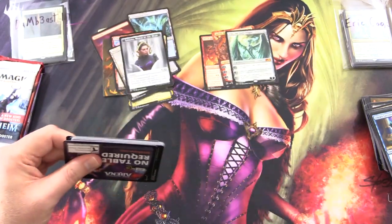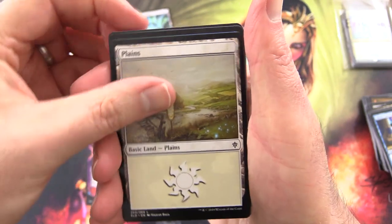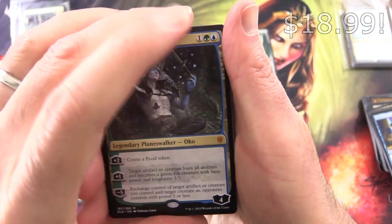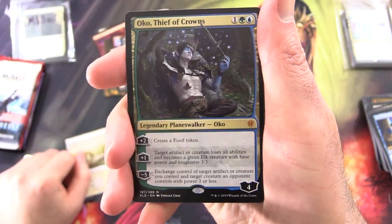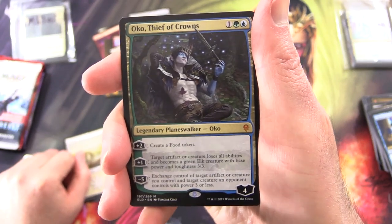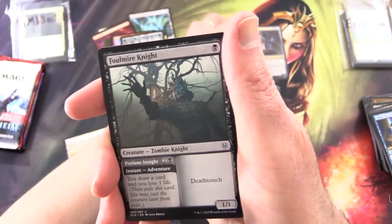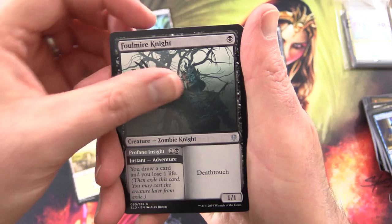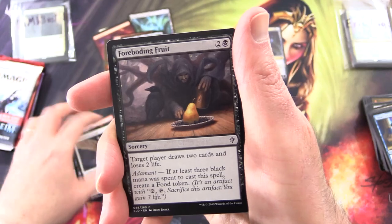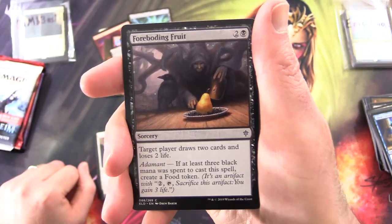Onto Eldraine. No table required apparently! And — Oko, Thief of Crowns! What is happening? This video will go in the greatest hits — I'll chuck a link in the corner. This is insanity! Foul Mayer Knight, Skullknocker Ogre, Icon of Absolution. I'd put the Twilight Zone music on if I didn't have to worry about copyright.